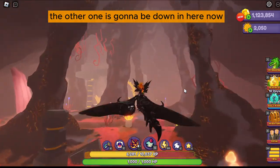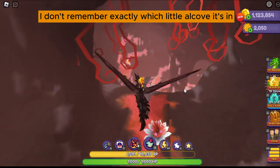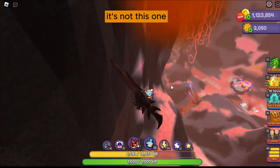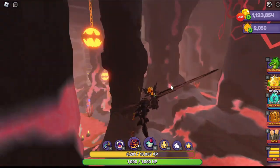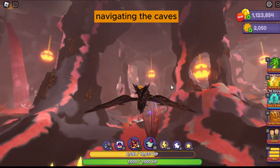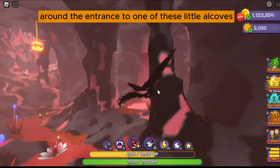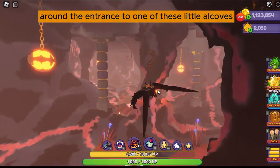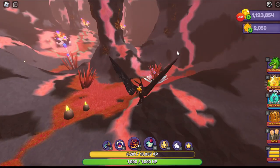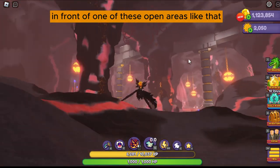The other one is going to be down in here. I don't remember exactly which little alcove it's in, but you go down in here. The vented is probably not the best for navigating the caves, but it will be down here around the entrance to one of these little alcoves. I think this one — if it's not this one specifically, it is down here in front of one of these open areas like that.